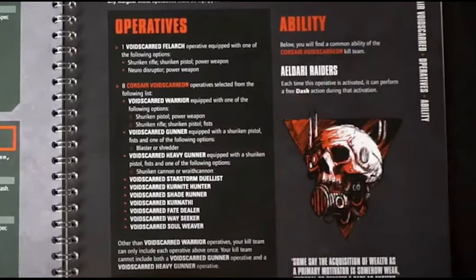First we have the Void's Guard Warrior, equipped with one of the following options: Shuriken Pistol and Power Weapon, or Shuriken Pistol, Shuriken Rifle, and Fist. If you're going to take any Warriors — which I don't think typically you will — the real choice is do you want to gear them up with a Power Weapon and Pistol for closer range combat abilities, or give them the Rifle, Pistol, and Fist so they're much worse in combat but much better at shooting?